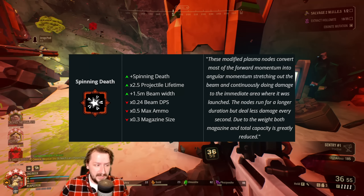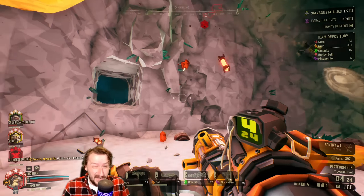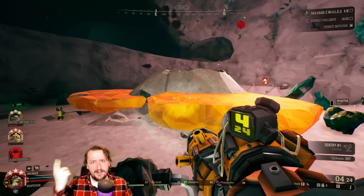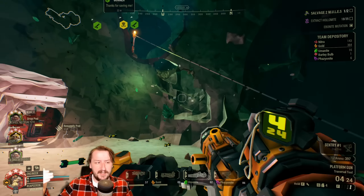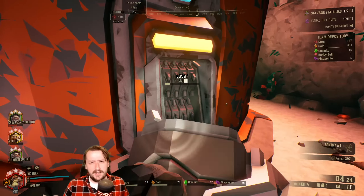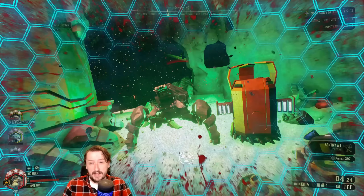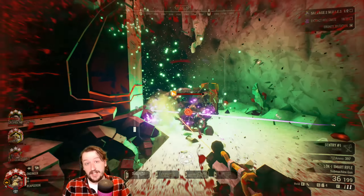Our first overclock is Spinning Death, an unstable overclock for the breach cutter. This one severely nerfs your overall damage and ammo count, but in return it gives you a blender that spins around and chops everything up — visually really awesome. It also increases the projectile's lifetime so it sits in place much longer. The downside is the breach cutter is no longer actually shot, so it has very short reach and is best used in choke points or defending areas where you can force bugs to come through. It's also really good with the lure grenade.